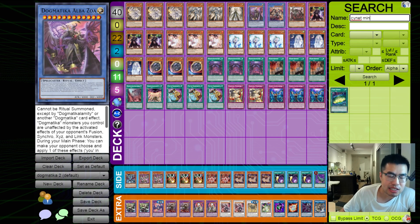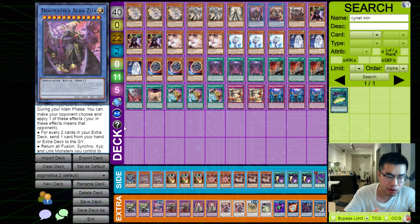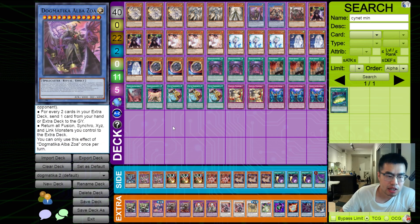What Alba Zoa does is crazy. This is a newer ritual that says, as it's on the field, Dogmatica monsters you control are unaffected by the activated effects of your opponent's Fusion, Synchro, XYZ, and Link monsters. So it's effectively a Chaos Angel for all of your Dogmatica monsters. But the more important effect is the actual ignition effect — during your main phase, you can make your opponent choose and apply one of these effects. For every 2 cards in their extra deck, they send 1 card from their hand or extra deck to the graveyard. So if they're starting off the duel with 15 cards in the extra deck, they have to effectively send 7 cards — it rips half of their extra deck.